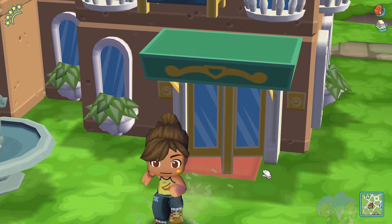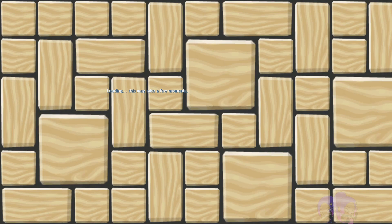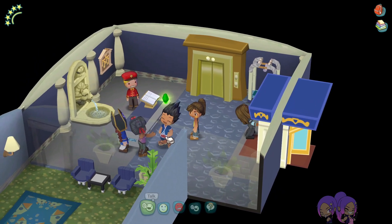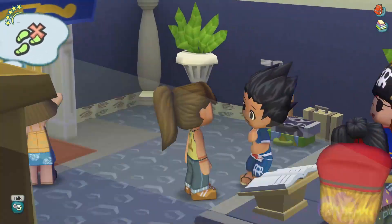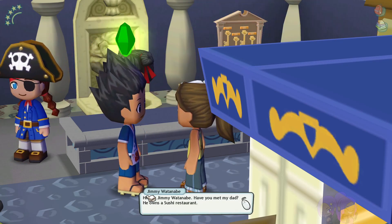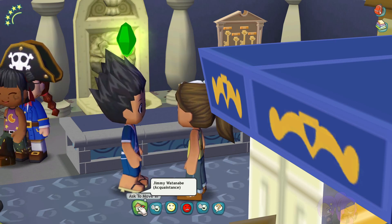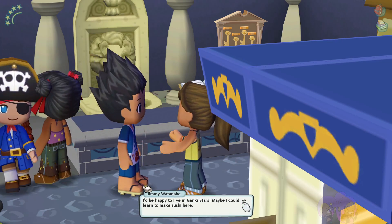Right now we need to go in and find a new person to move into our town. We are inviting Jimmy Watson — I don't even care who these other sims are. Jimmy, look at this baby boy! His intro says: 'Hey, I'm Jimmy Watanabe. Have you met my dad? He owns a sushi restaurant.' So Jimmy Watanabe is the son of Chef Watanabe the sushi guy, and we're about to invite him in because that chef is gone.